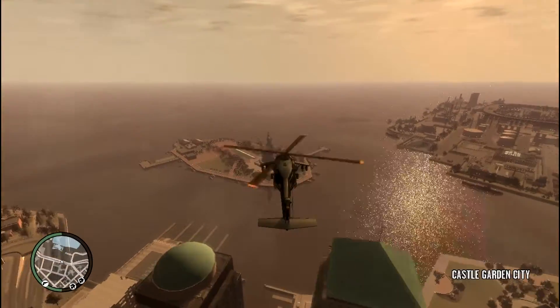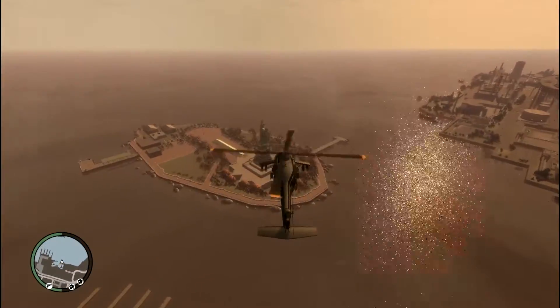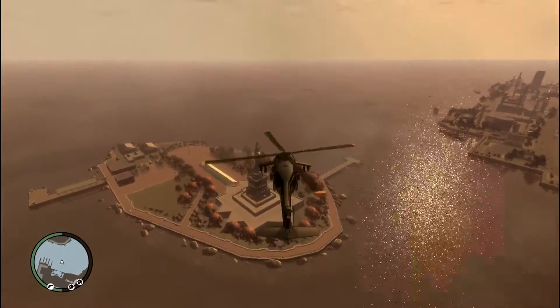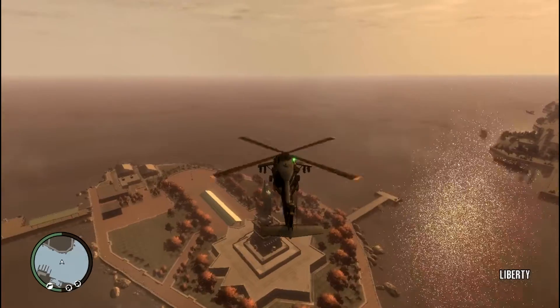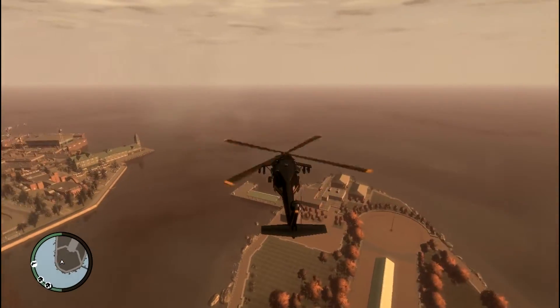Hello, this is CorbusGaming and I am showing you the Heart of the City Easter Egg in GTA 4. First things first, you need to get a helicopter, you need to go to Happiness Island and you need to get inside the Statue of Liberty.